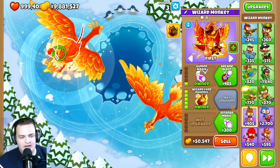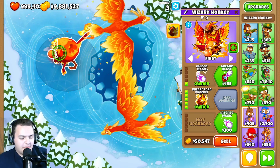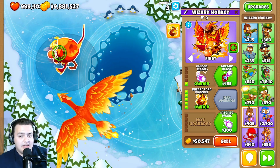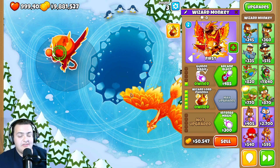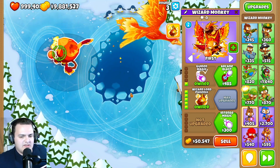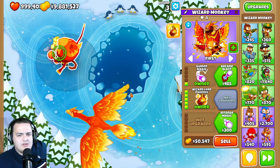The Wizard Lord Phoenix had its price dropped from 52,500 down to 50k, which is nice. However, the radial attack pierce has been reduced from 500 to 300 — a pretty big drop that may hurt its viability. It seems like they're pushing the importance of having the wizard monkey paragon.